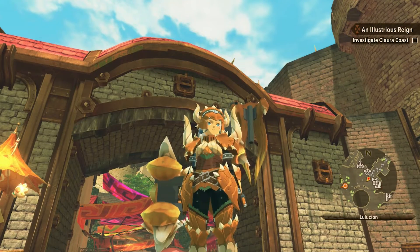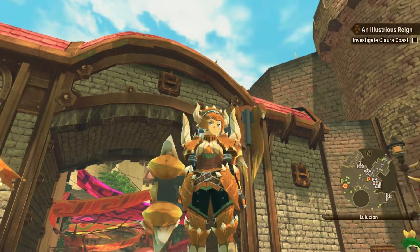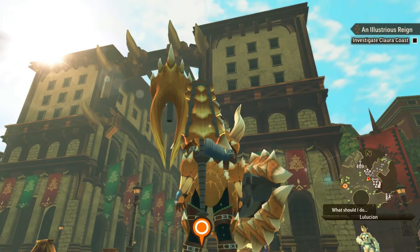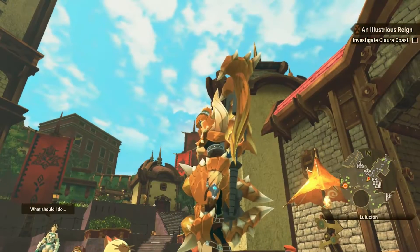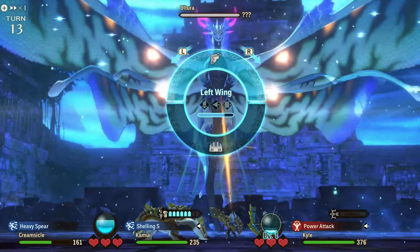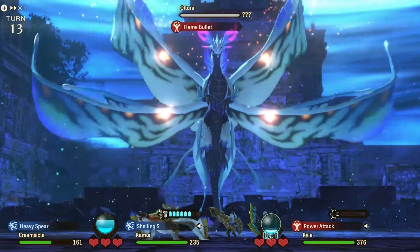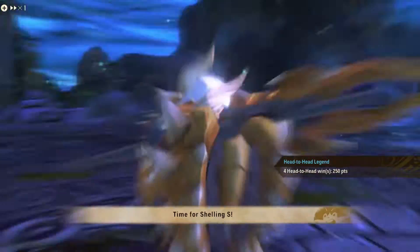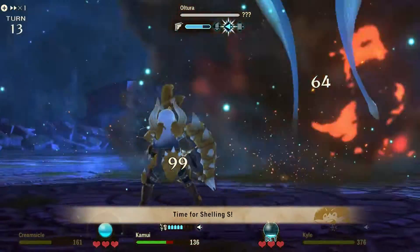Equipping armor and talismans with skills such as head-to-head master and soul kinship help tremendously in this battle. I'll actually be posting a video for my kinship gauge boosting set after this one, so make sure to check that out. Another tip is to bring a gunlance. The gunlance boasts a selection of skills that let you quickly fill up your kinship gauge after a successful head-to-head clash, which is incredibly helpful in this fight.